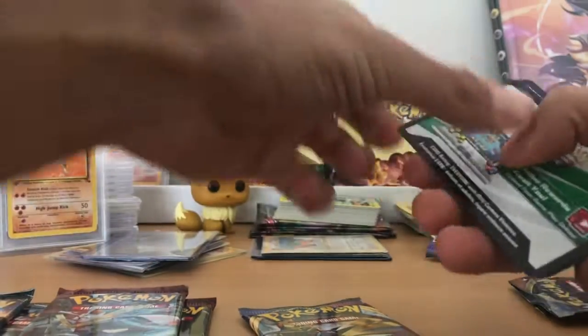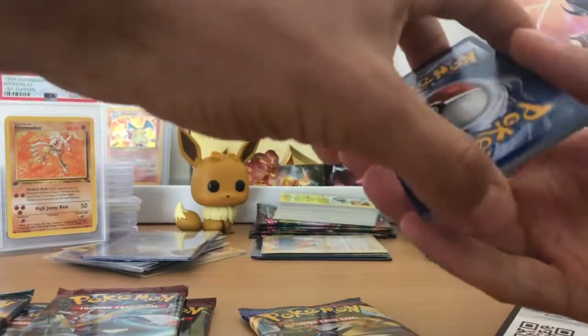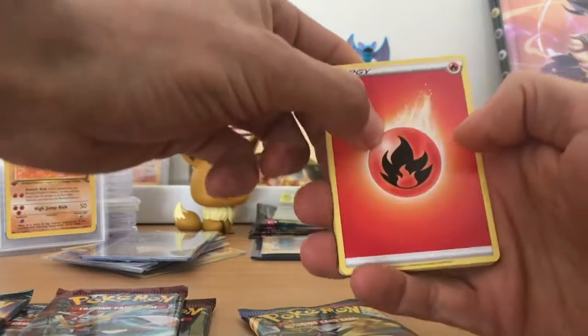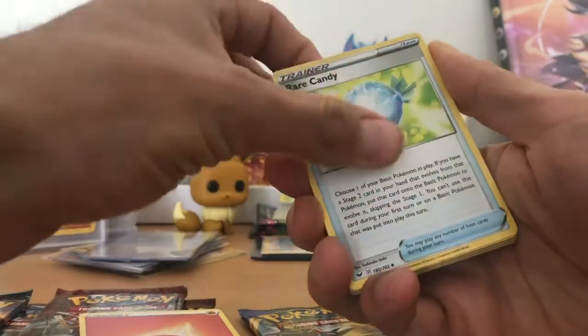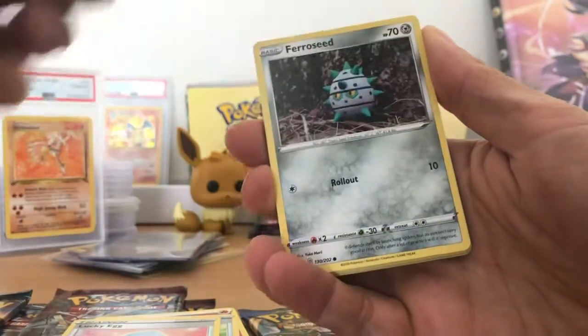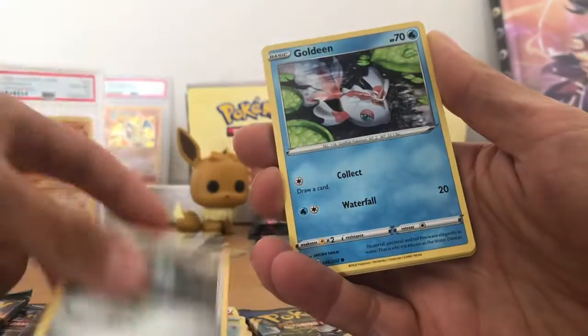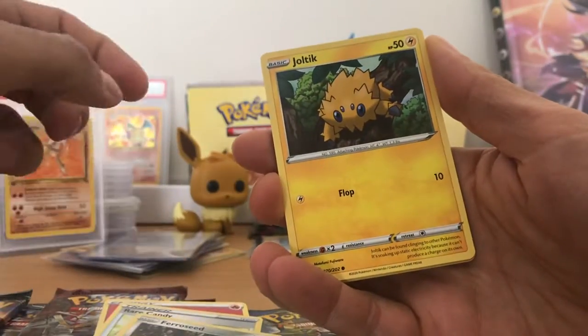Sword and Shield. Code — 1, 2, 4. Pretty sure it's 4 for these. Fire Energy, Rare Candy, Lucky Egg, Mantine, Ferroseed, Goldene, Rosilia, Joltzik.